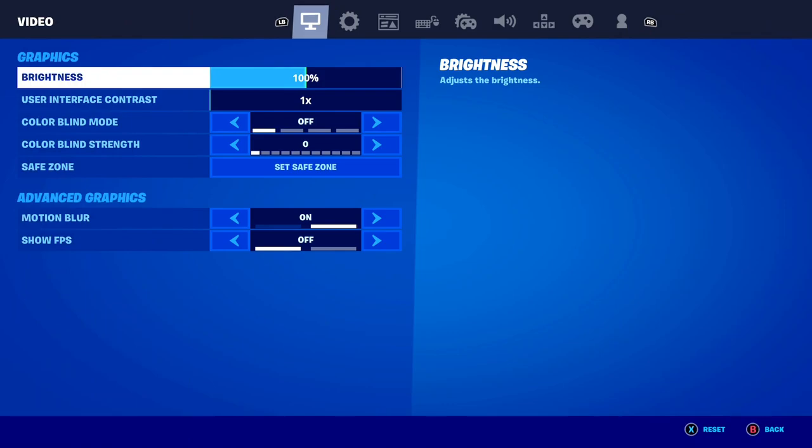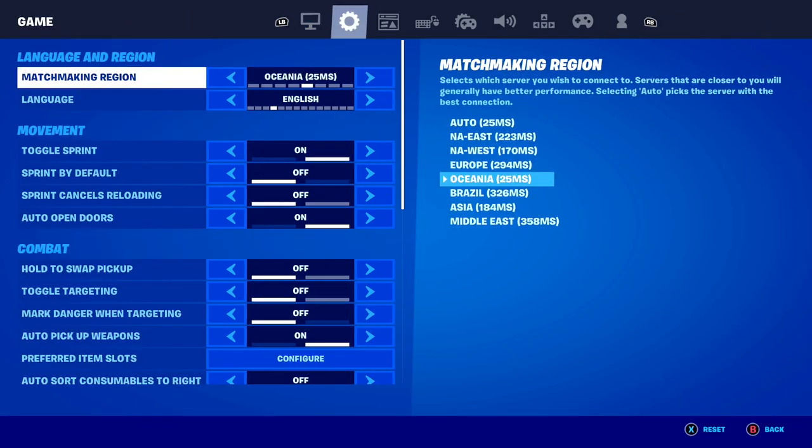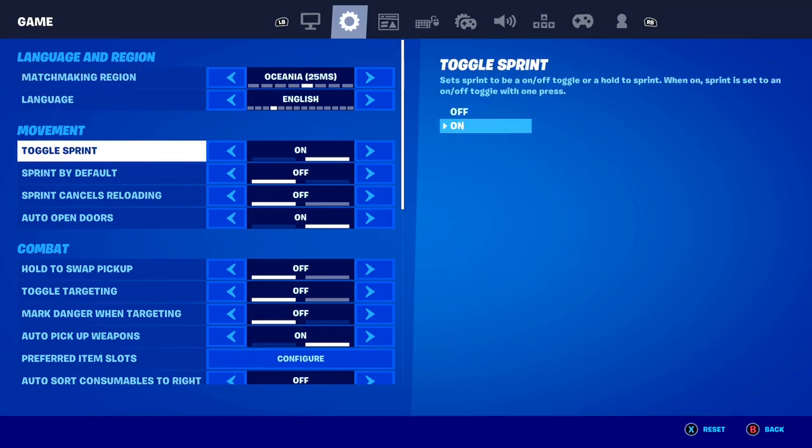For this, what you want to do is first come to the settings of Fortnite and scroll to the game settings. What you need to do is make sure you're set to the correct region here inside of Fortnite. I know this sounds really dumb, but if you're set to the wrong region it is going to lag out so hard. It doesn't matter what region you're on — I'm personally on Oceania — just make sure you're set to the correct region for your location.